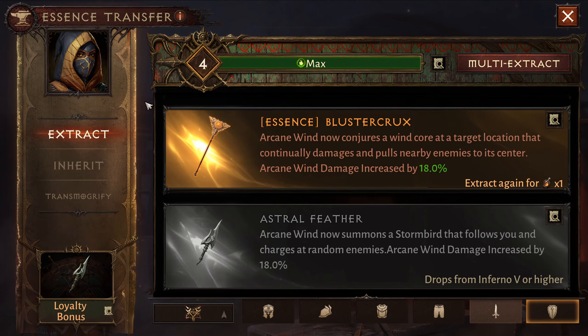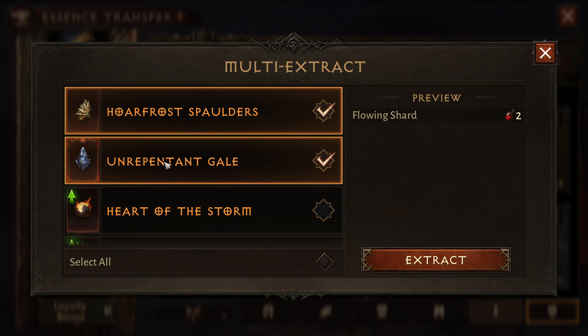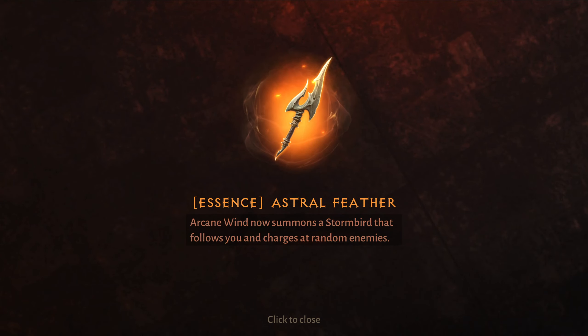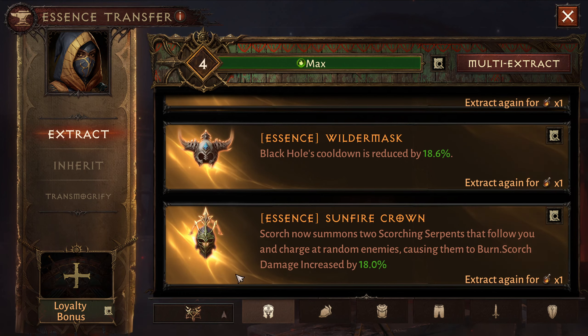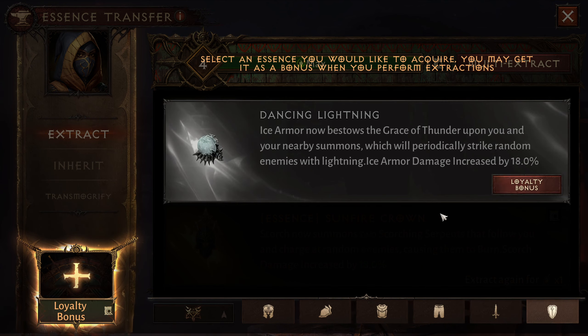I did not expect to get that other one from a loyalty bonus right out of the gate — I'll take that as a win. Get rid of these two. What — that's two I only salvaged two! We might be knocking it out this way. That's the weapon — 'ice armor now bestows the grace of thunder upon you and your nearby summons, which will periodically strike random enemies with lightning; ice armor damage is increased.' They definitely want us to use ice armor.